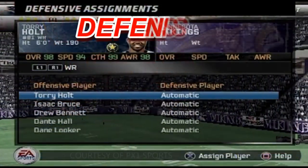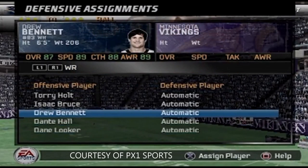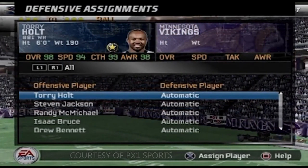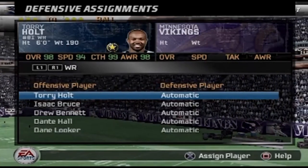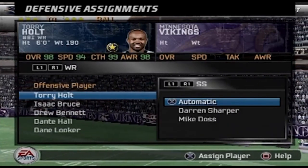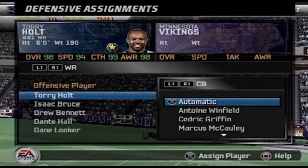Coverage assignments — officially listed as 'Know Your Job' — feature a pass coverage on-screen real-time UI system informing you of your coverage assignments and pass defense. We've confirmed that it will indeed be defensive assignments. So now you can assign your best cornerback to the offense's best wide receiver and he will shadow him the entire game.